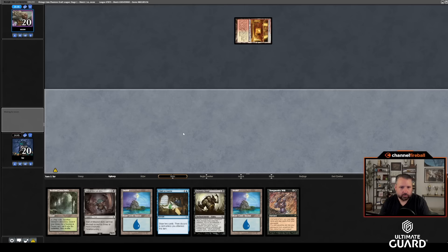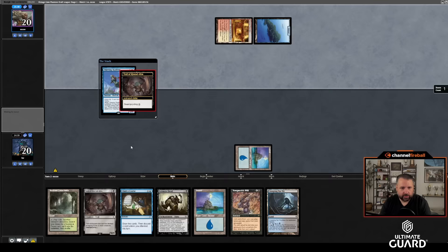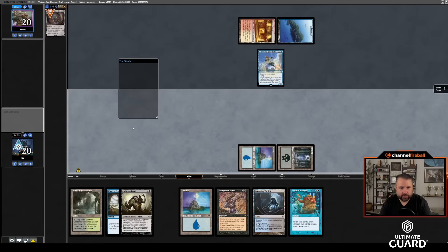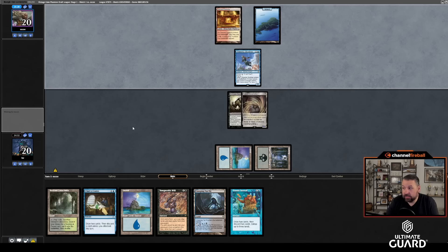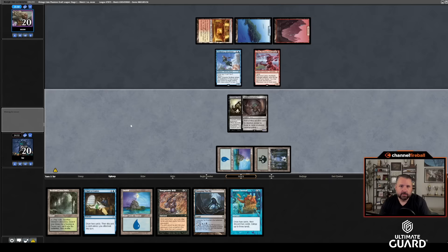Actually, I don't want to play Creeping Tar Pit because I want to cycle the Troll turn one and then cast Animate Dead turn two. I think I'm just going to get a basic Swamp. Thieving Skydiver — and if I draw okay, then drawing Frantic Search is fine. I do have two ways to discard, so using Animate Dead here does cut off any Atraxa possibility, but putting a turn-two 5/5 into play seems pretty good.